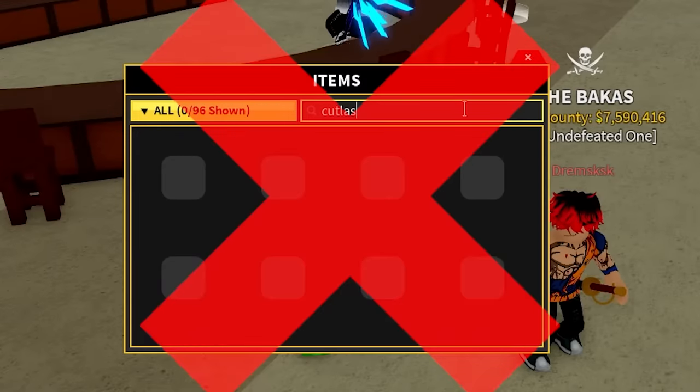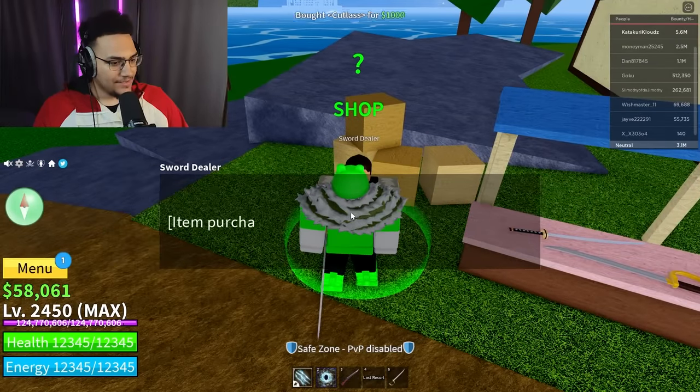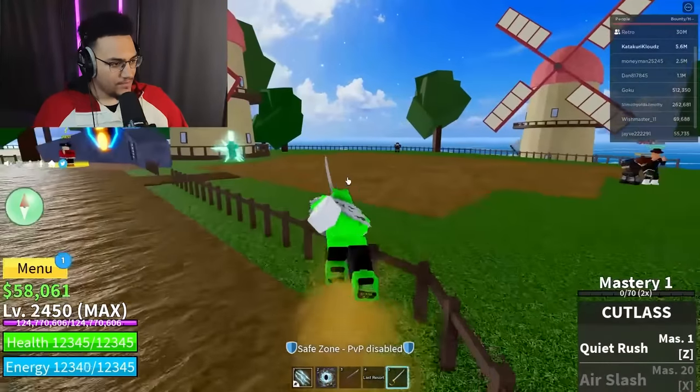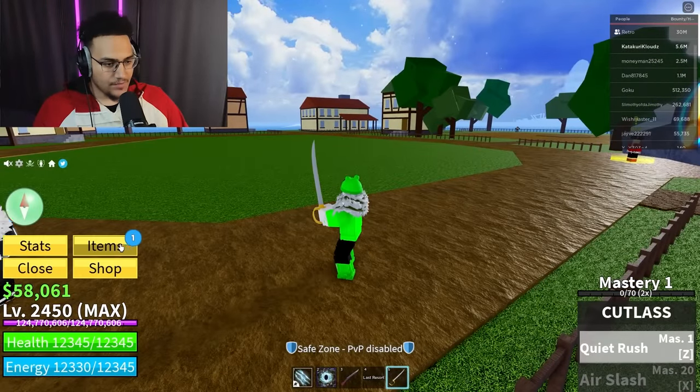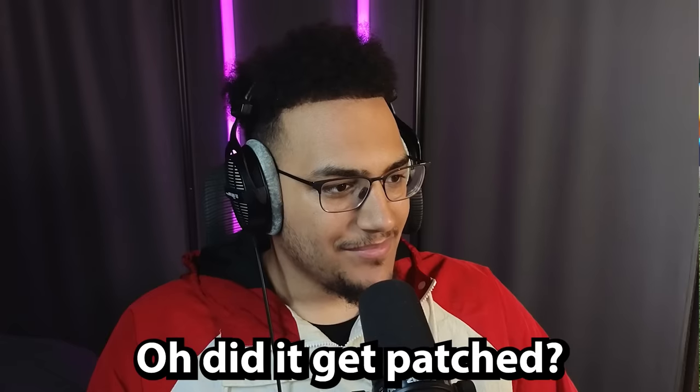Do I even have the cutlass? I don't even have it - oh there it is, that's the first sword dealer. Let's go ahead and buy the cutlass. So we have to do the first move quiet rush, then go to menu items and equip the katana quick.